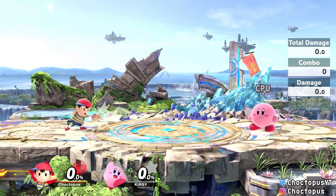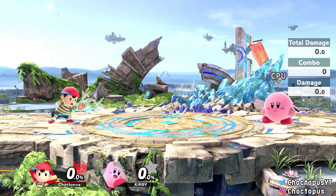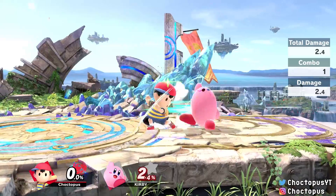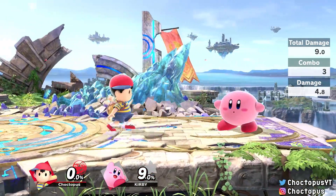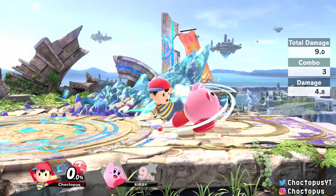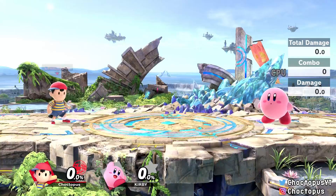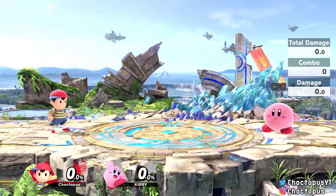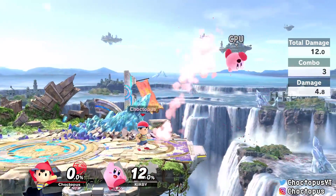Neutral attack: similar to Lucas, holding down the attack button gives you a repetitive jab. If you tap it three times he'll do the three-hit combo. You don't have to tap it, but it seems slightly quicker if you do. It's pretty good for racking up quick damage — it'll deal 9 if you hit all three.